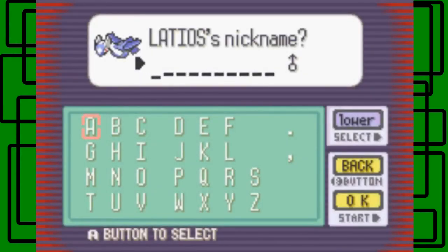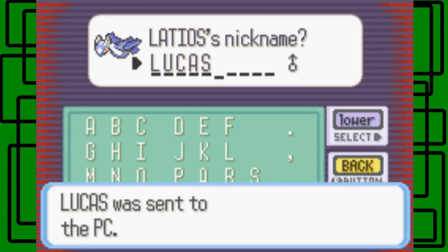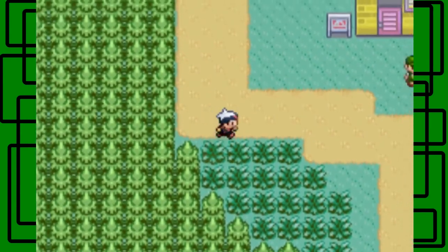Let's give a nickname to Latios. A good name that starts with an L... we already have Larry the Wingull. Let's name this Latios 'Lucas' - that's a cool nickname. Lucas was sent to the PC. Let's go check it out.